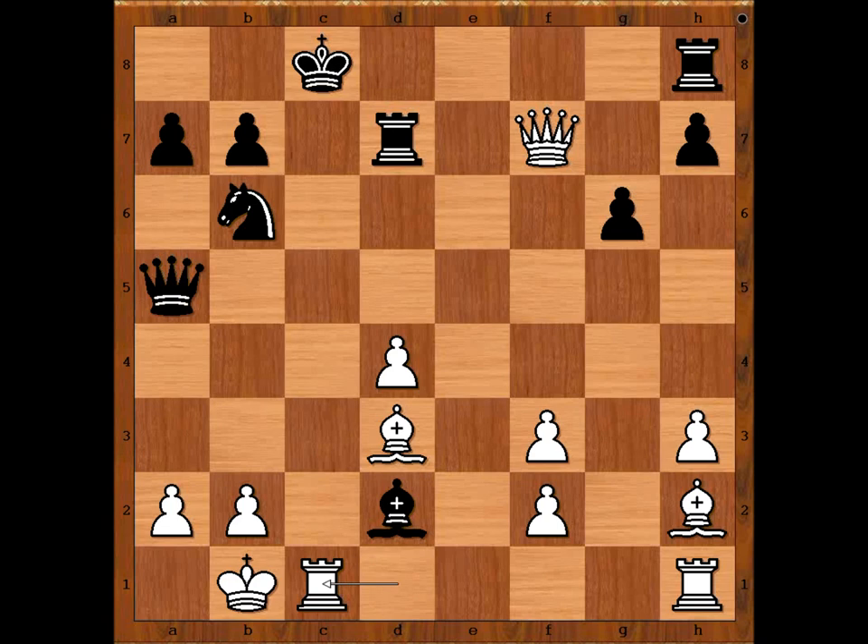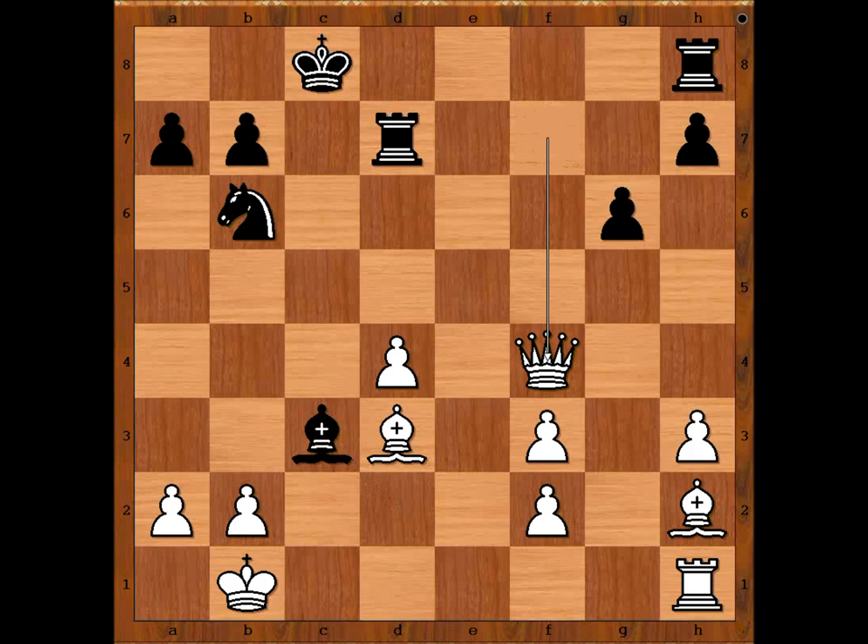Rook takes on d7. Rook to c1 check. Black to move — there is no good move for black. So Alekhine played the funny one. White played the move when black resigned: rook takes queen. Black resigned in view of the continuation — bishop takes rook because this is check, queen to f4 threatening checkmate, rook to e7, pawn takes bishop. And we can stop here.